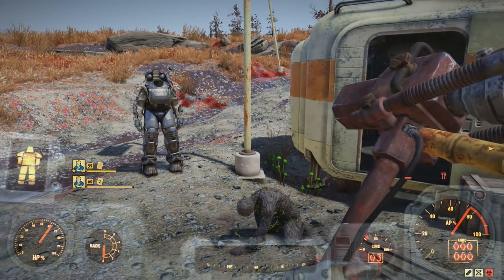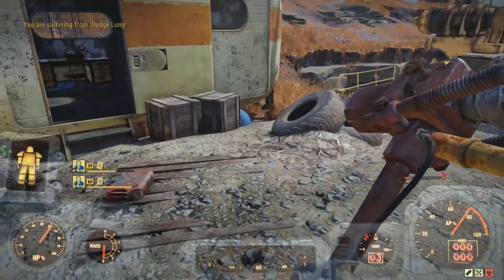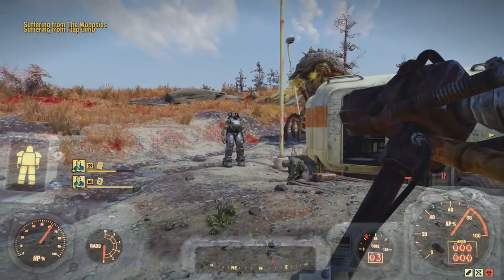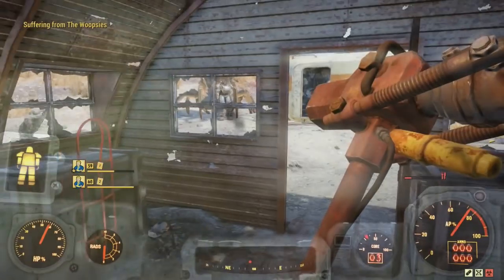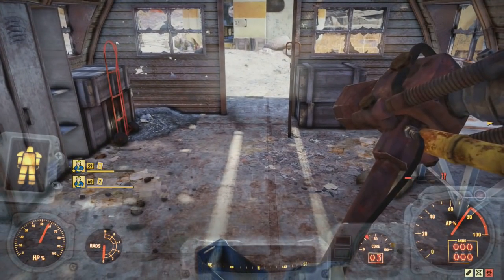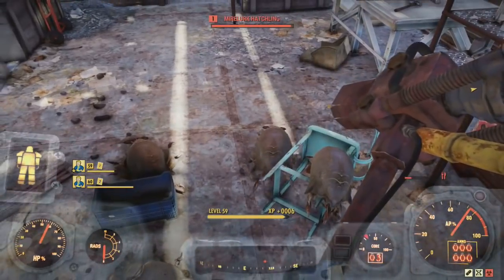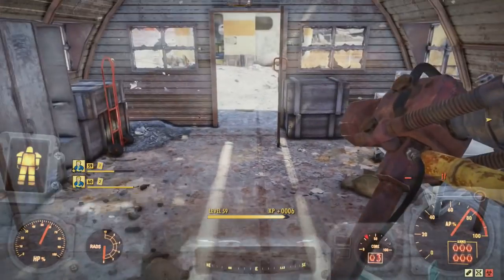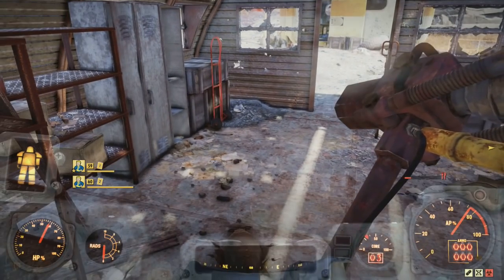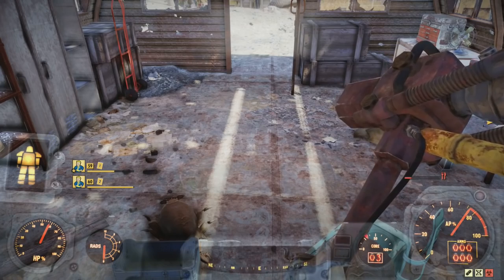Take Rad-X — especially if you have mutations, you don't want mutations like Electrically Charged destroying your hatchlings, because that'll just make it more frustrating. You don't have to kill the queen — if you have the Enforcer perk you can actually disable her limbs and let her spawn additional hatchlings. What you're looking for are the diseased hatchlings. The other ones you can go ahead and kill. Use VATS to target them to make sure you don't accidentally kill a diseased one.